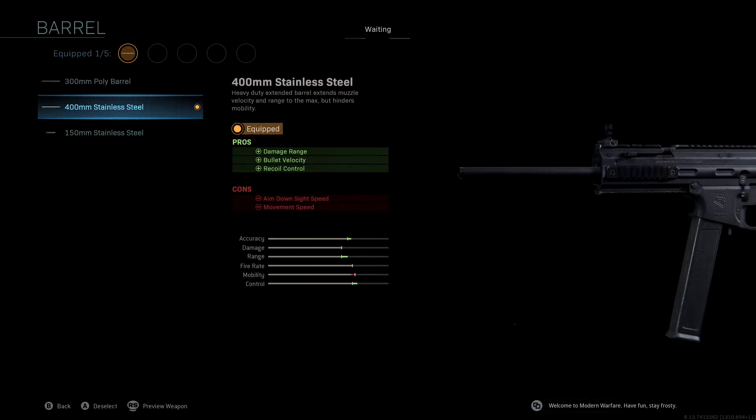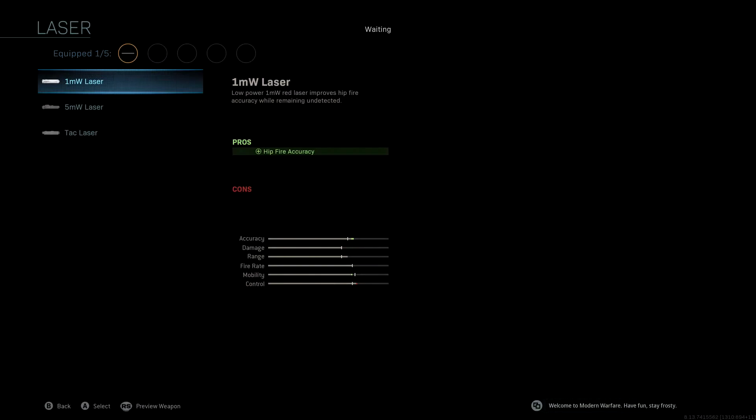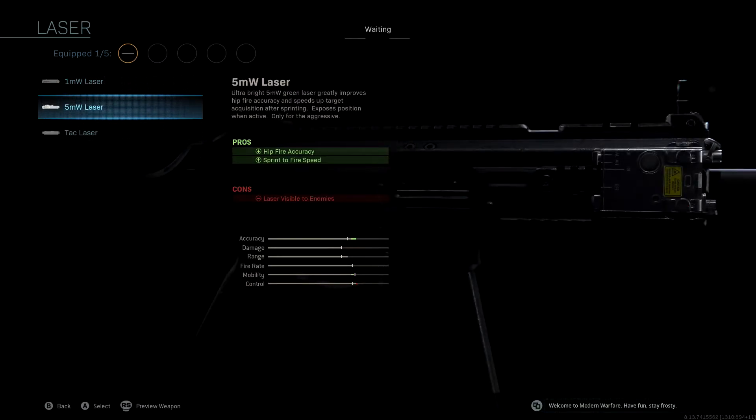The laser we're running is the 5mW laser. This is used for hip fire accuracy mainly, but what's also nice is we get sprint-to-fire speed. Since it's an SMG, we're going to be playing really aggressive — running around corners, running through doorways — so having sprint-to-fire speed is going to be very clutch. Hip fire accuracy is also going to help a lot because a lot of those gunfights we get in are going to be close quarters, letting us shoot from the hip and get more kills that way.